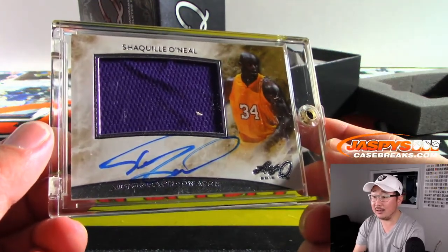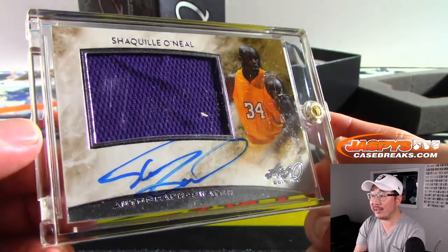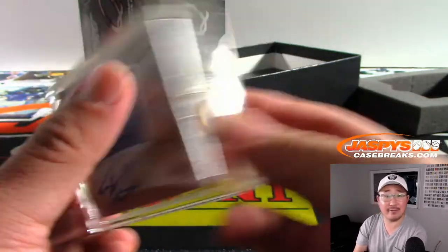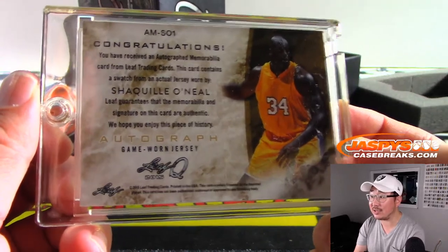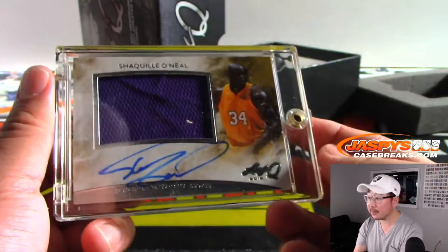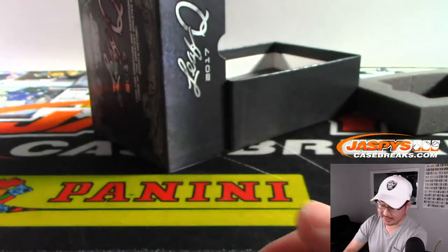We've got Shaquille O'Neal — patch and autograph, clearly Lakers edition, even though they don't have the license for all that. Game worn jersey. That's nice too. Shaq, Big Diesel, letter O. Daniel with the letter O. Nice.